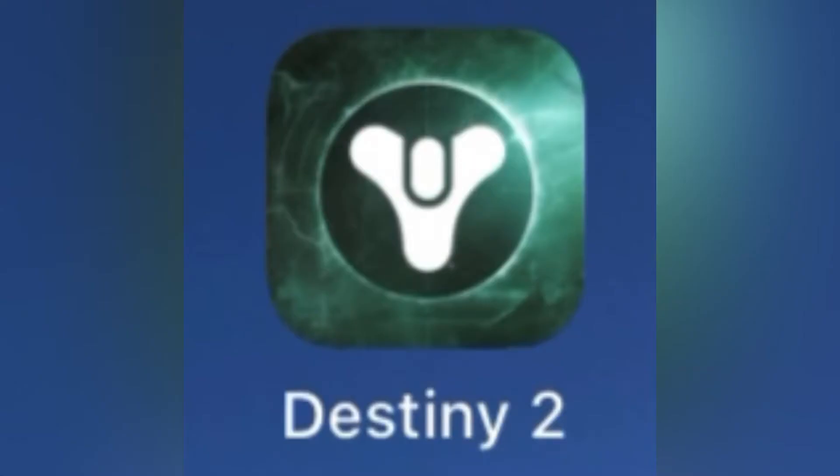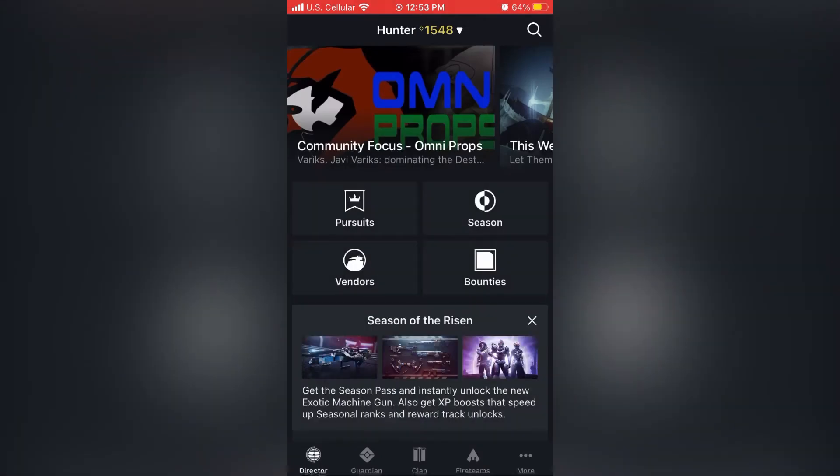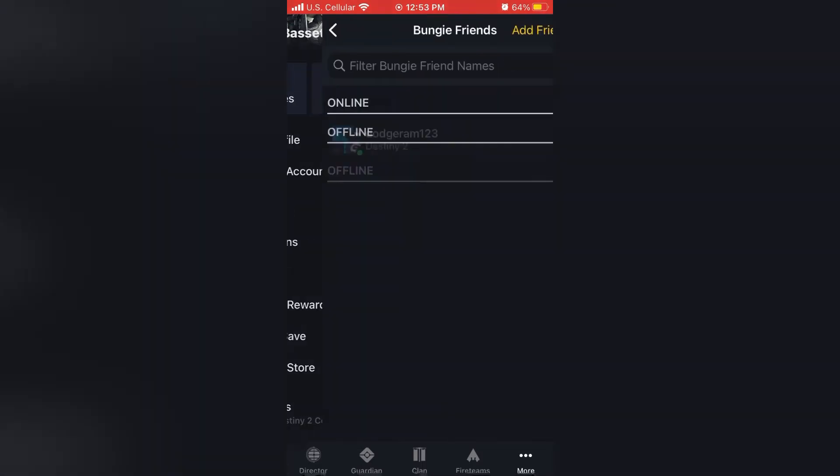I have the Destiny 2 companion app on my phone, so go ahead and download that, open it up, and then go to the search menu. If you hit the more option — which is in the lower right-hand corner with the three dots — it'll bring up the option to search for friends. So just go ahead and go to the search option.